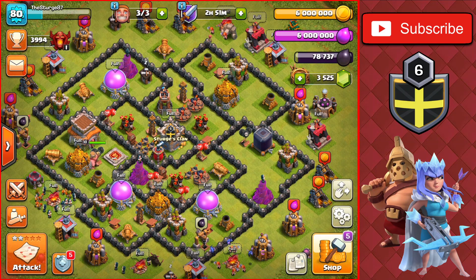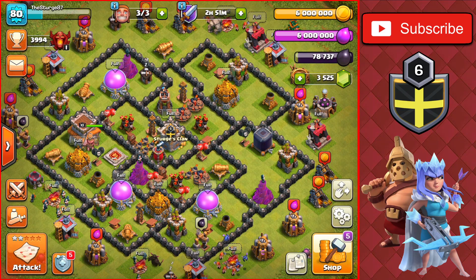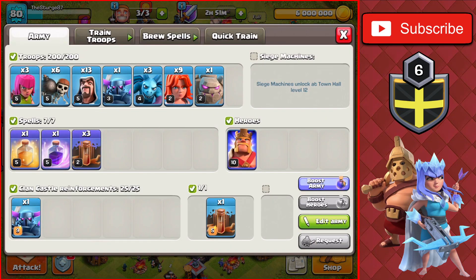Hey guys, welcome back to the channel, Sturge here. Today we're going to be continuing the Trophy Push to Legend League on the Town Hall 8. Right now we're at 3,994 trophies in Champion 1, and our goal for today is to make Titan 1 at 4,100 trophies, which means we are 106 trophies away from our goal, and we're going to use the GoVaPe attack strategy to get there.